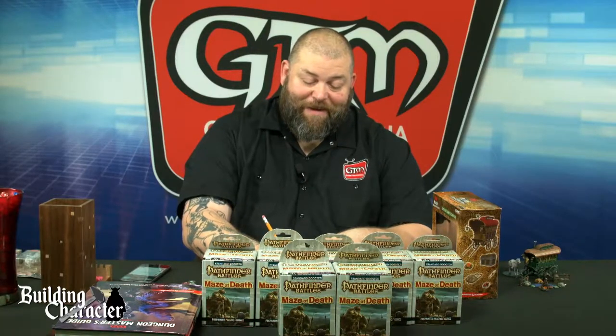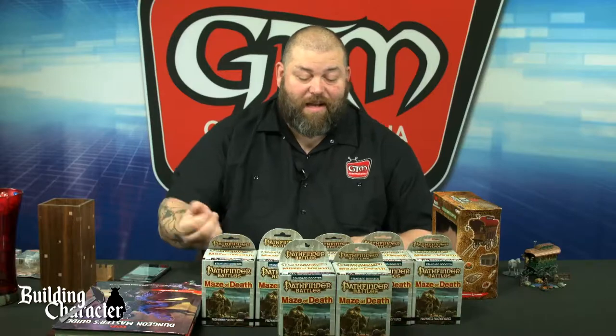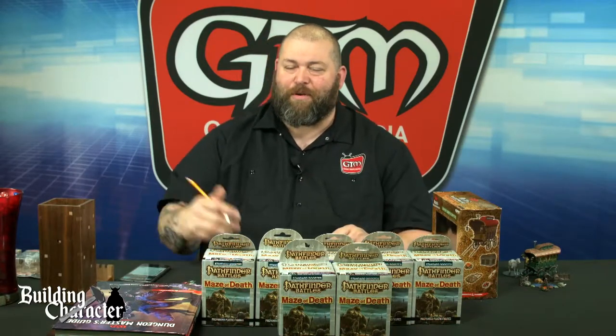Next we roll a d6 for the ideal — got a six: 'I am determined to make something of myself.' They want to be a rich merchant, not just a roadside vagabond merchant — kind of like a Khajiit, just rolling about saying 'I have wares if you have coin.' All my wares may be worthless, but these beautiful scrolls are available at a decent price. This individual wants to become more than that, and has large aspirations. Writing that down: determined to make something of themselves.